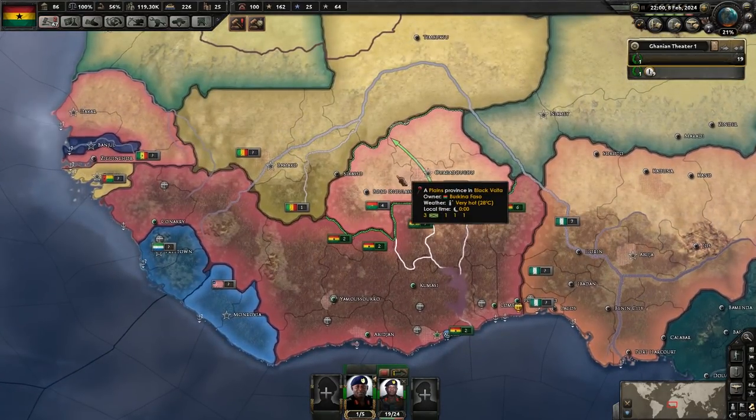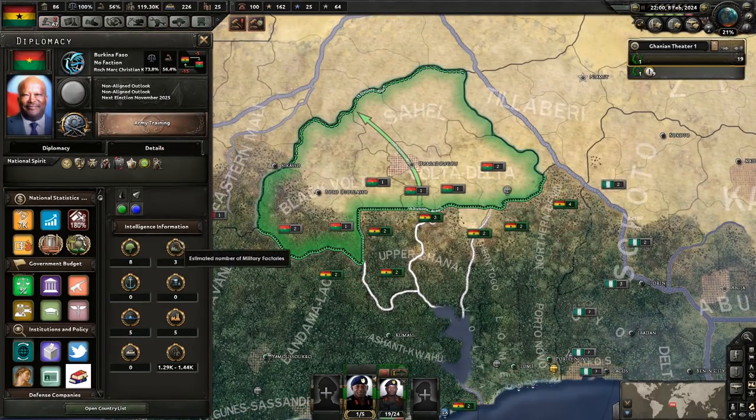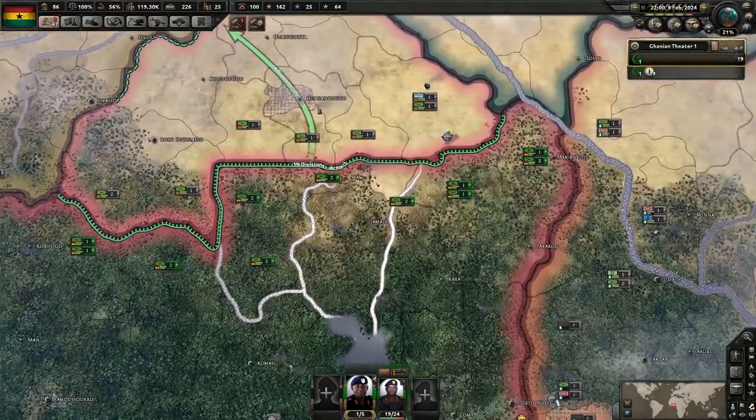So we're going to be taking them down, primarily because they have some factories that I want — military factories and civilian factories — and they have a relatively small military that I think we can probably beat right now.